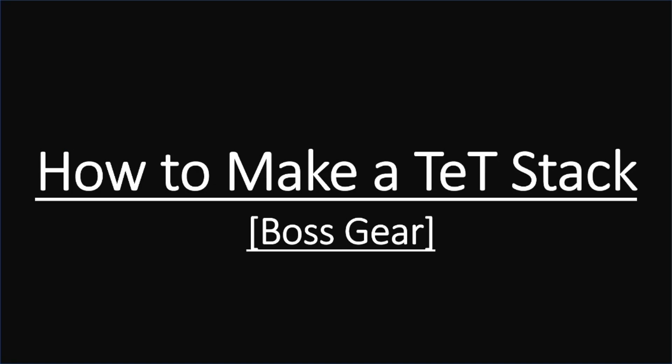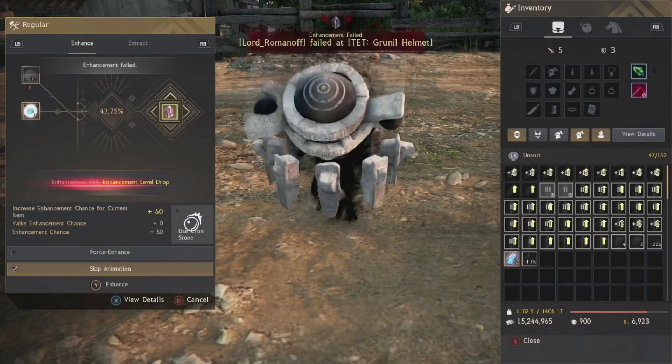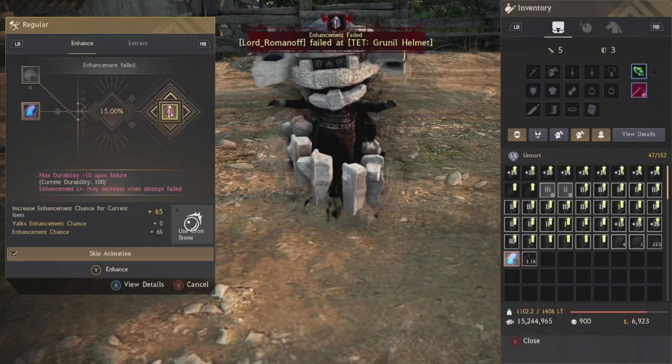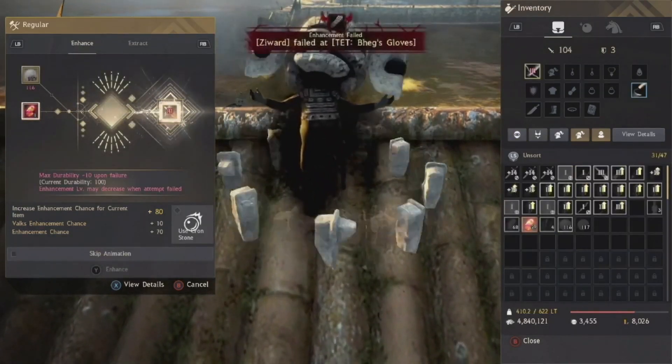Building the Tet stack gets more difficult — we're starting at the 80 point but first need to pull out some 50 stacks. These 50 stacks come from failing Tri on your boss gear, or if building fresh, using Grunil helmets. Once you have that 50 stack, plug in four Tri Grunil helmets and fail Tet to get to 70. Then plug in 10 Valk's Cries so you can use that for your Tet attempts.